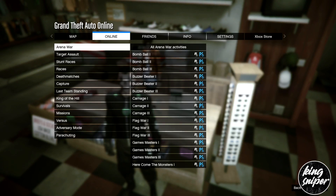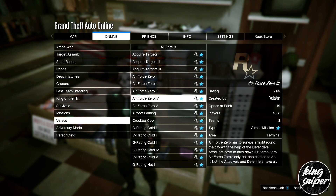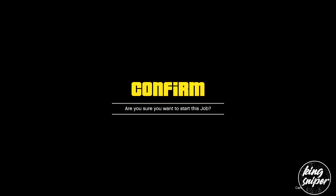From there, go to online and start up the Crook Cop job again. Once loading, do the same thing as before — set the clothing to player owned and wait for someone to join the job.